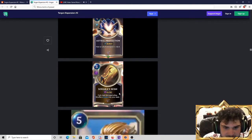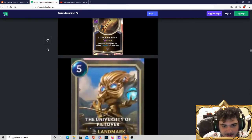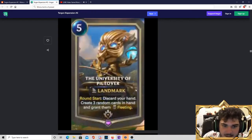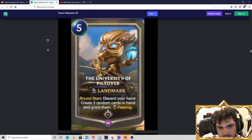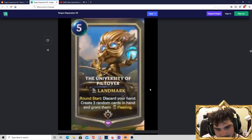Soraka's Wish — a 3-cost slow speed champion spell: fully heal all damaged allies, then shuffle Soraka into your deck. I don't think this is a card you ever main deck, but as a champion spell for Soraka it's definitely going to come up. There will be boards where you're super happy to play your Soraka as a Wish to heal your board. This card is quite good just for the fact that it's a champion spell rather than something you have to put in your deck. University of Piltover — 5-mana landmark. At round start, discard your hand, create 3 random cards, and grant them fleeting. This is going to be giving you a ton of card advantage every turn but with random stuff. Similar to the Howling Abyss, I really hope this card isn't competitively playable — it's very entertaining but potentially frustrating to play against.